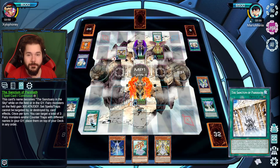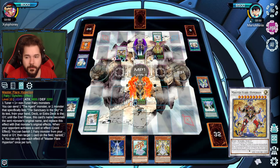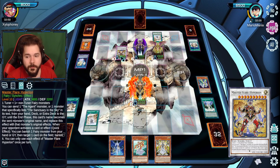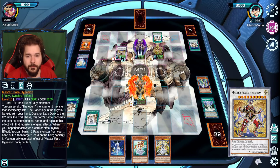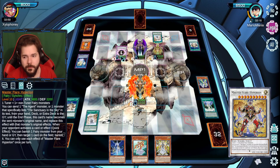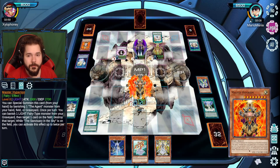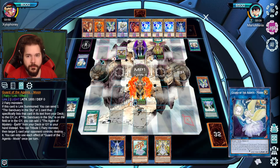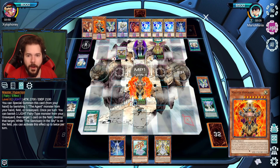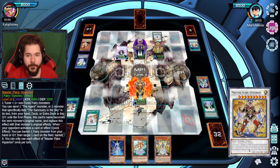This duel might not be that long. Send one Agent monster from your hand or deck to the grave, and replace this card's effect with its original effect. When your opponent activates a card or effect, you can banish one Fairy from your graveyard, target a card on the field and banish it. I love this because you essentially get infinite material for when you activate Hyperion's effect as well — you send one of these to the graveyard to gain his original monster effects. It's more than enough to take control of this duel.